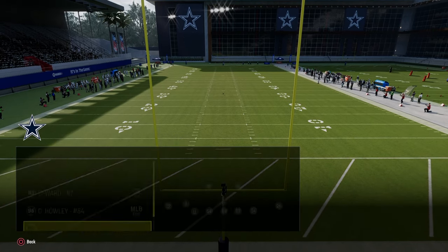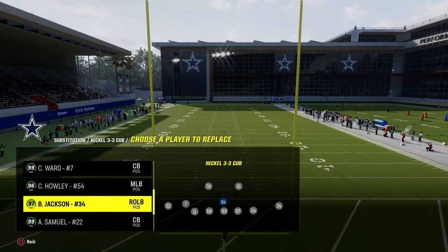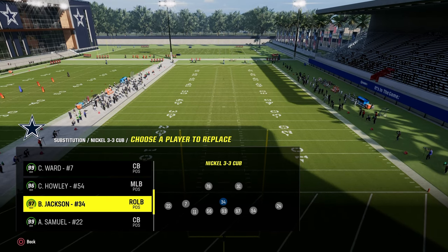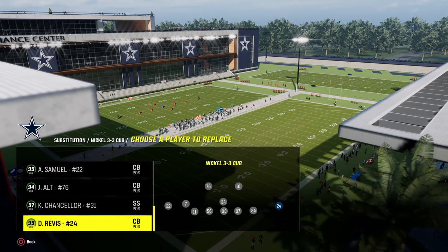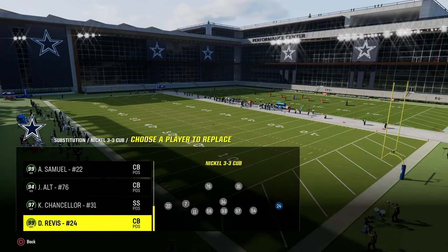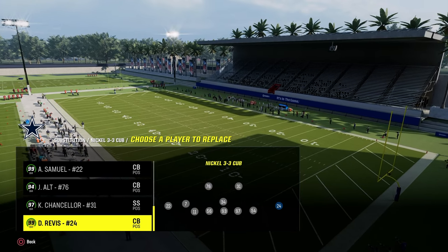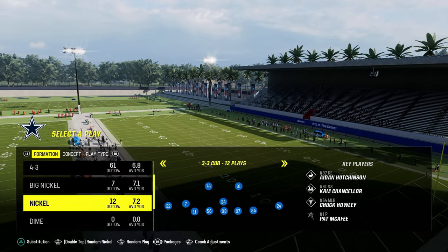Bo Jackson is going to be our user. If you wanted a taller user like Harold Carmichael, go for it — I just have Bo Jackson for his 99 speed and Secure Tackler. On the outside, I strongly recommend Asante Samuel and Darrell Rivas. I like them over Traverius Ward because we will situationally put them in zone coverage, whereas Ward is 99% of the time in man coverage. Joe Ault and Cam Chancellor are at the safety positions.